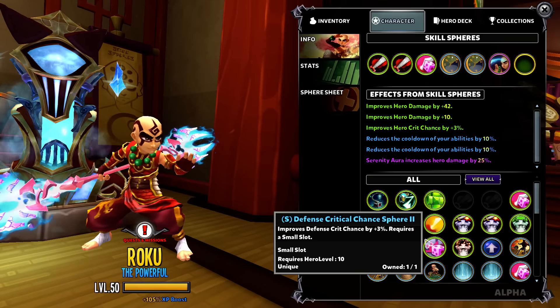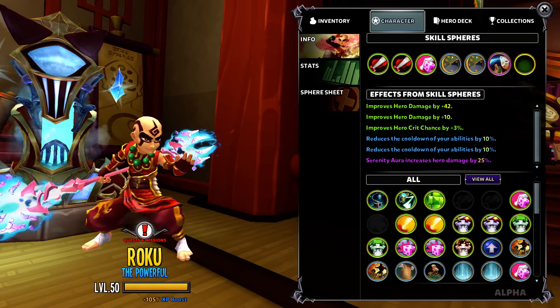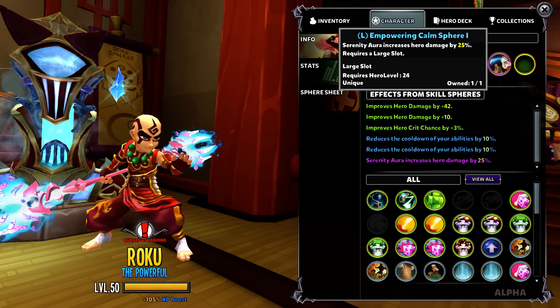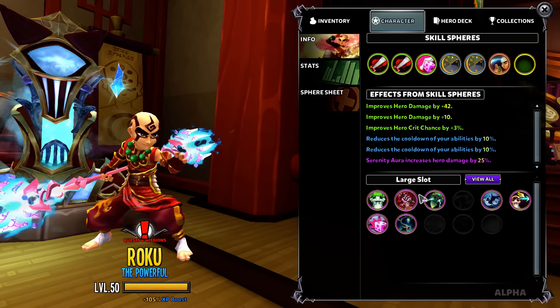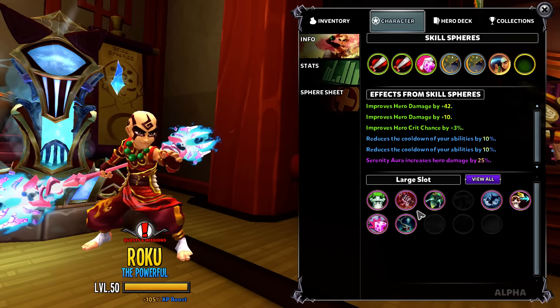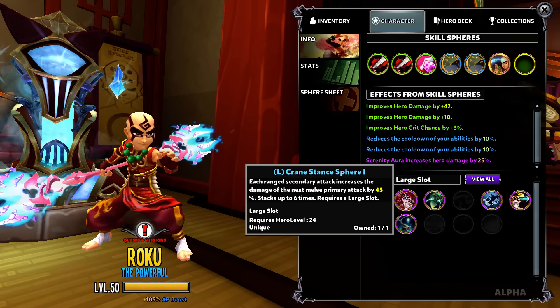I might have cooldown so I can keep heroic wave up longer. My large sphere is Serenity Aura, which increases hero damage by 25%. That's good because a Serenity Aura build has really good wide range and helps you heal.